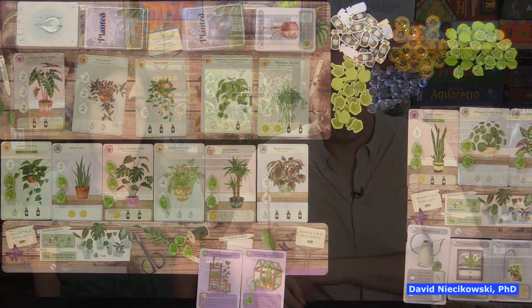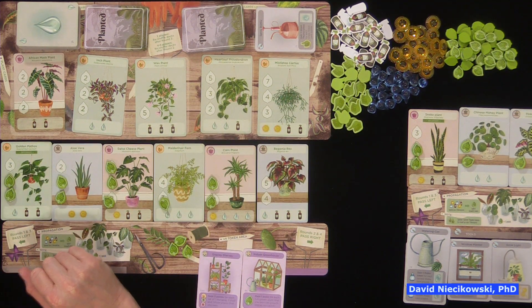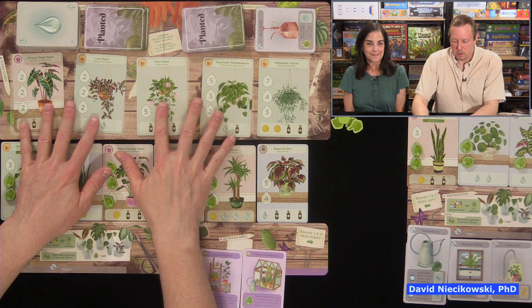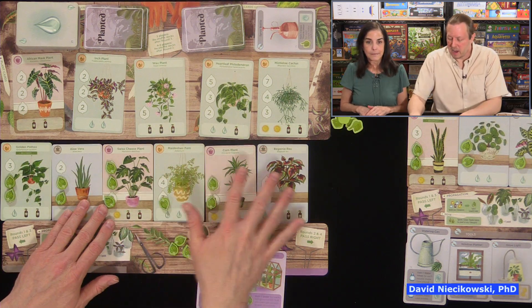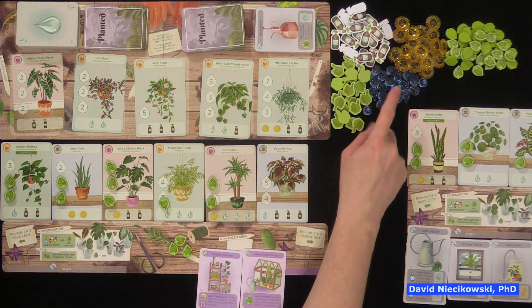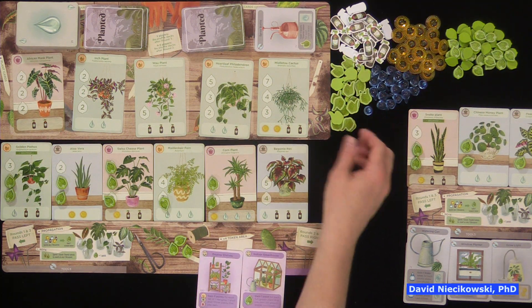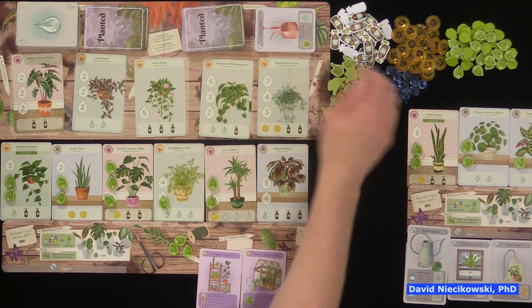The object of this game is to score the most points after four rounds of growing plants, and you can get tools and decorations. It is a card drafting game. You'll see that there are plants you can acquire during the game. You start out with one plant — everybody gets a beginning plant — and then you can acquire up to five more over the four rounds. What you want to try to do is collect water, light, and plant food to grow your plants. You could also get green thumbs, which can be turned in — every two can be turned in as a wild to be a plant, light, or water.